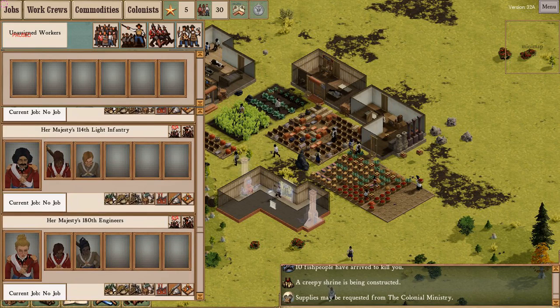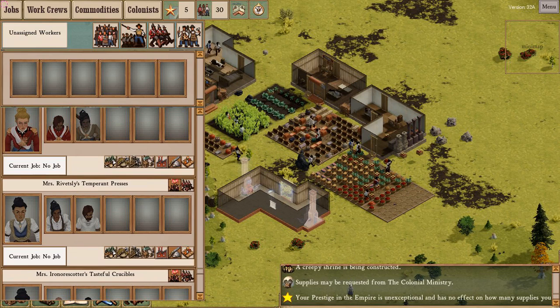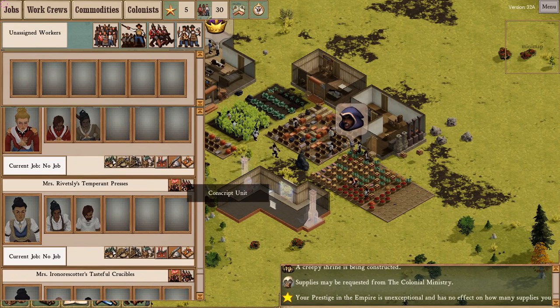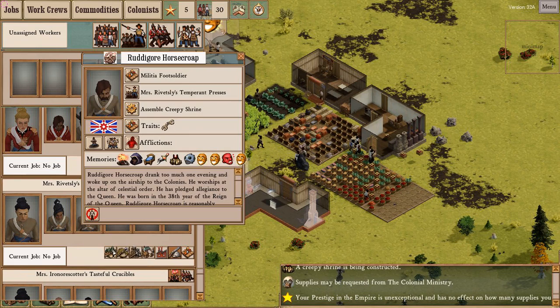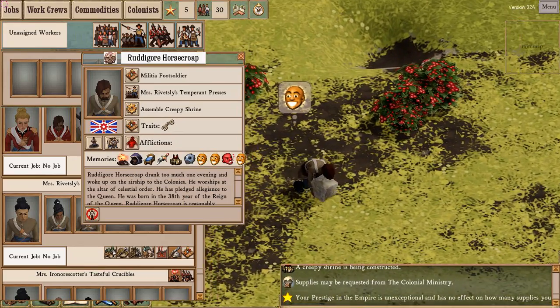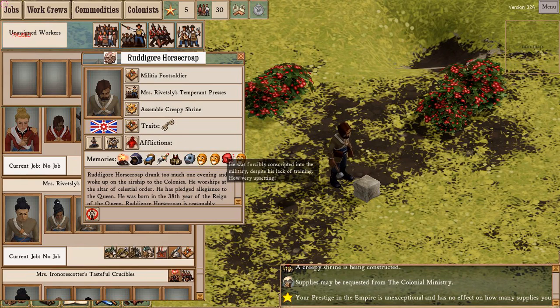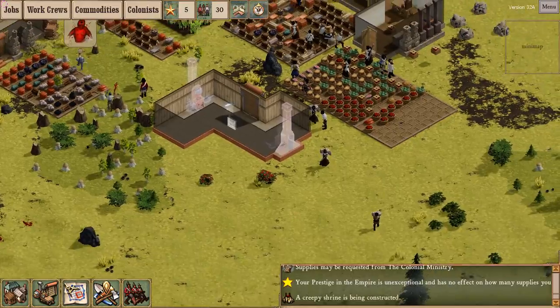I've got six soldiers. I'm concerned they won't be enough to fight off the raiders, so I'm going to temporarily conscript Mrs. Rivetsley's temperate presses as militia. See this conscript button — bam, three more militia. One problem with conscripting militia in this manner is that it makes your non-soldiers terribly unhappy. Rittegor Horsecrope was responsibly conscripted and he's not happy about it. If you do this too often, most of their memories will be angry memories, making them inefficient colonists.